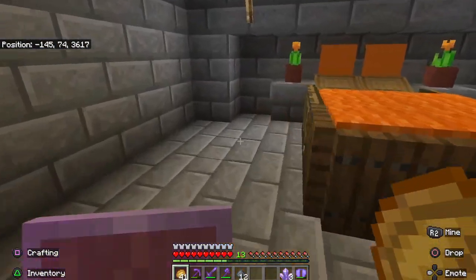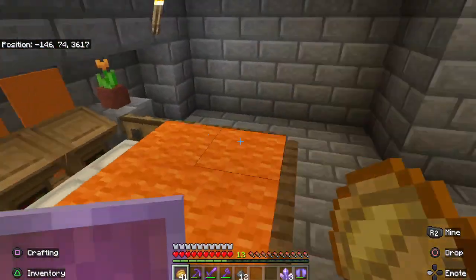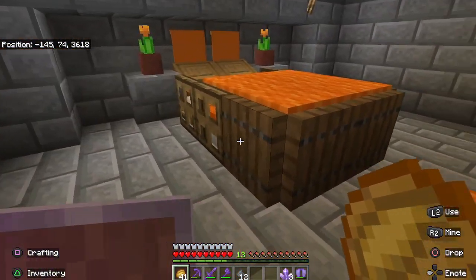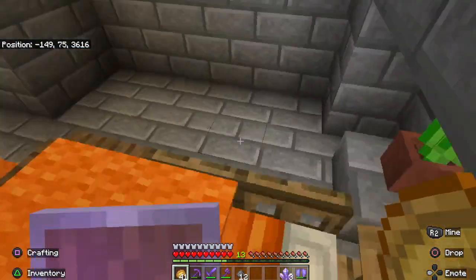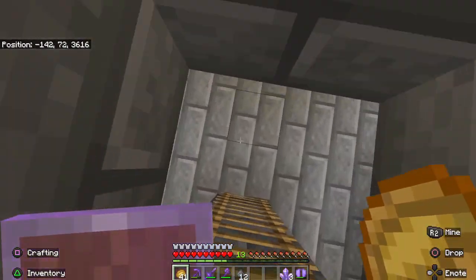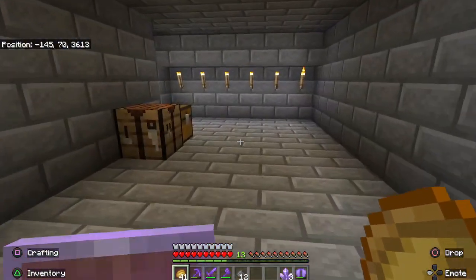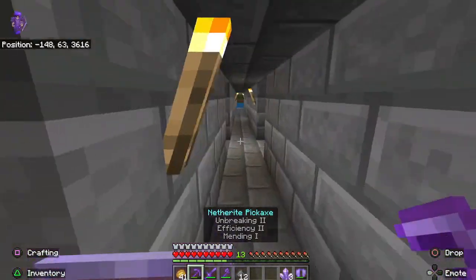Up here is my bedroom — a very, very nice place just to chill. It looks very cool. There is a chest in here. That's pretty much it — that's the Great Pyramid of Him.